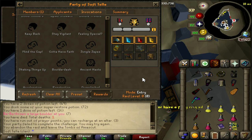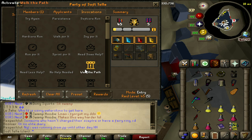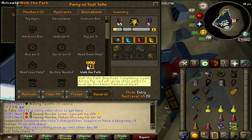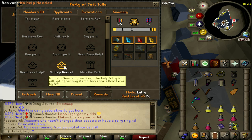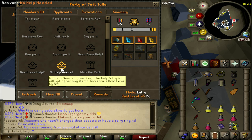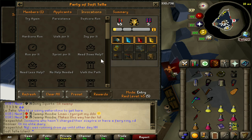Path invocations also level Barbar up. From testing, he gets a stat buff and his boulders get a health buff. The boulders gain health per path level, so bear that in mind.